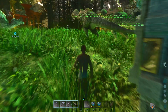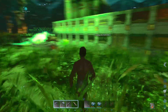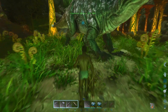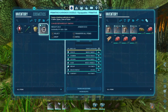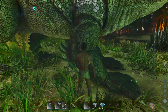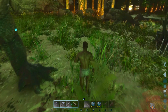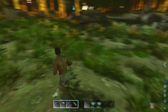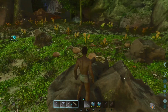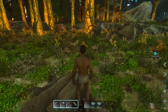Right now I gotta work on getting some more silica pearls so I can make more electronics, trying to get ready to make some air conditioners. Oh wow, you got 20 levels already! Goes to show you, if you just let one sit around for a minute while you're doing stuff, levels just go up. Try to get ready for the rock drake eggs and hopefully the next trip down isn't too terrible.